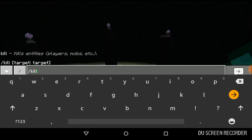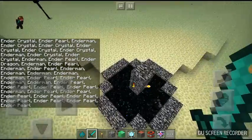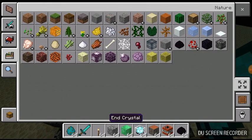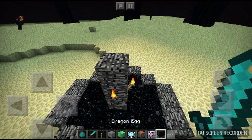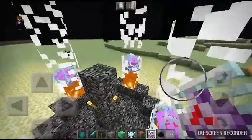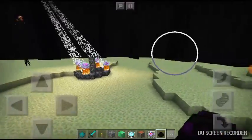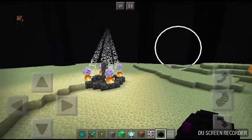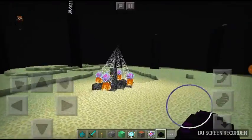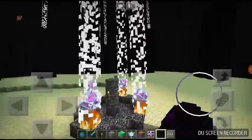Once you kill the Ender Dragon again, it will not drop another egg, so it seemed like you couldn't do it again. But if you place an egg from your inventory on the pedestal and put the crystals in the right place, it does work again. So you can actually do this multiple times — infinite Ender Dragons using the egg. In survival you can only do it twice since there's one egg, but in creative you can do it as many times as you want.